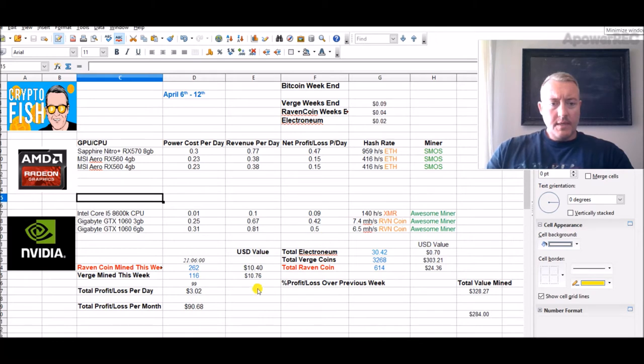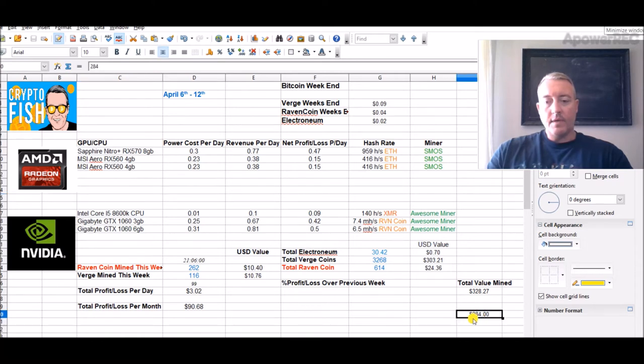Right now I've mined 262 Ravencoin and 160 Verge, for a total of about a little over $21 so far this week. Just as a reference, yesterday it was at $284, and today it's up to $328 with a nice little jump. My Verge went up, Raven went up, and Electronium went up.